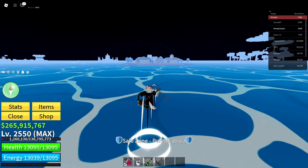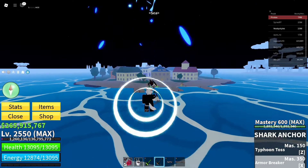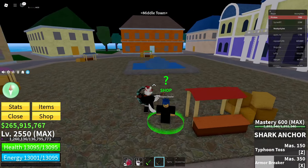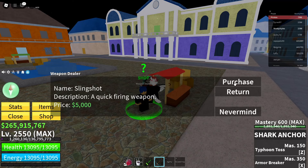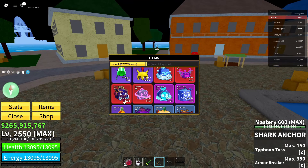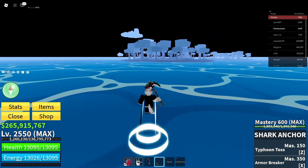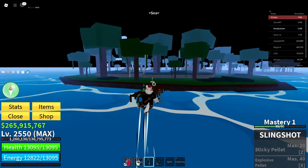Now go talk to the weapons dealer in here — go to this dude right over here — and go over to Slingshot and get yourself a Slingshot, even if you already have it. Then go to Items, grab your Slingshot, and click Equip.